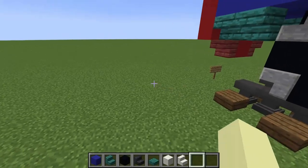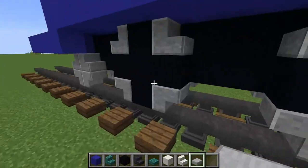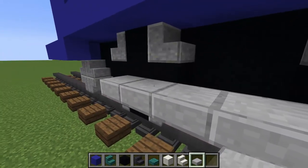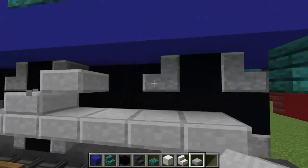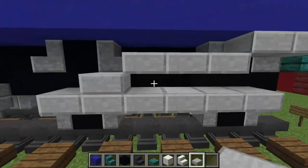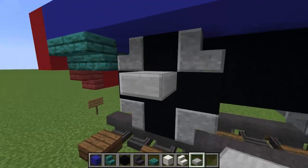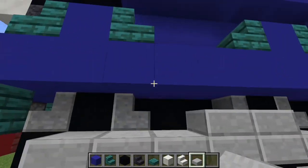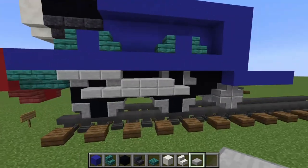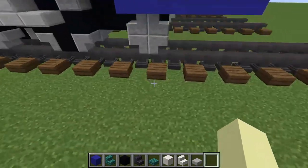Next we're going to grab ourselves some smooth stone slabs and then place those on the bottom half of the wheels, and then right here we're going to take that and place it like that — it's sort of like Percy's wheelbase. Make it two blocks each: top half on this side, extend it to there two, then extend it three at the bottom so it's three-three, which is more realistic — like he's chugging along the tracks.